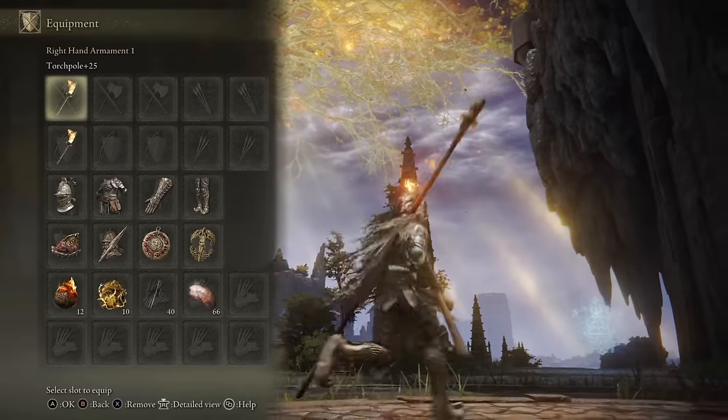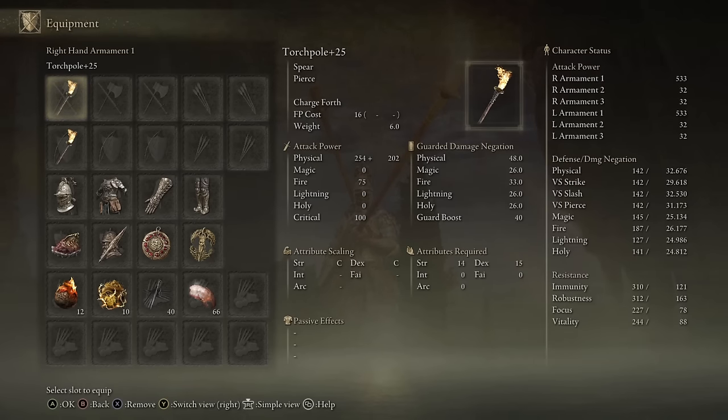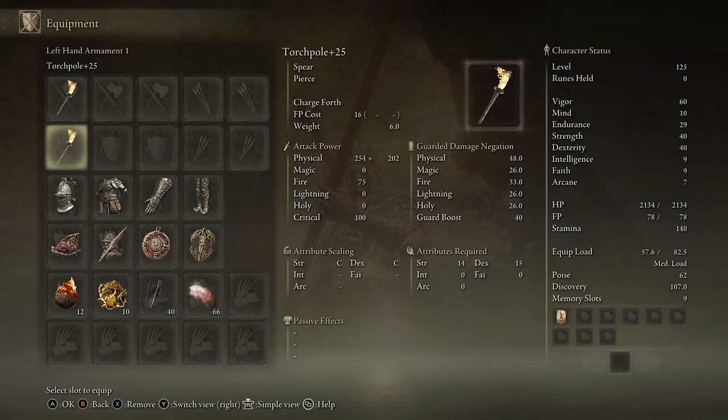I did test to see if it was more strength or dexterity leaning by investing more in strength and two-handing the weapon, and going one-handed with higher dexterity. The scaling was pretty even across the board, so we are rocking a 40 strength, 40 dexterity build, as the damage does not change much if you invest more in either stat. We also have our usual 60 vigor.